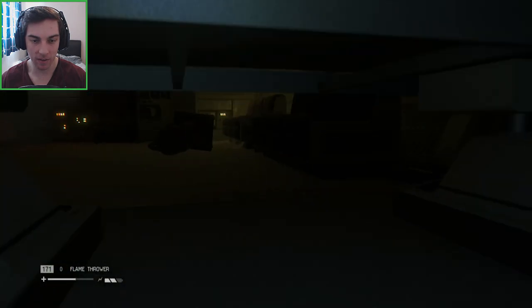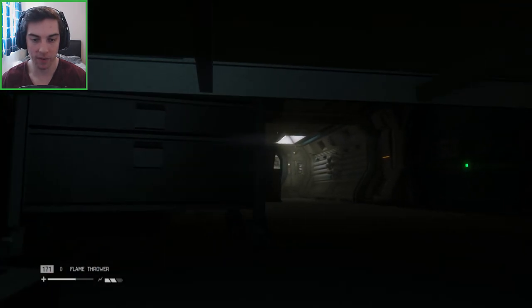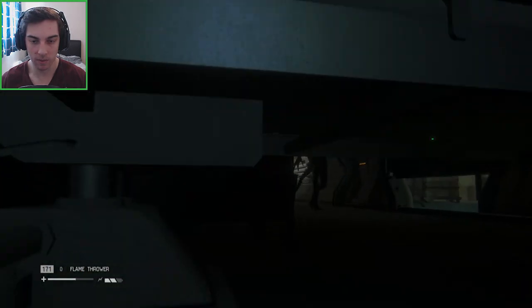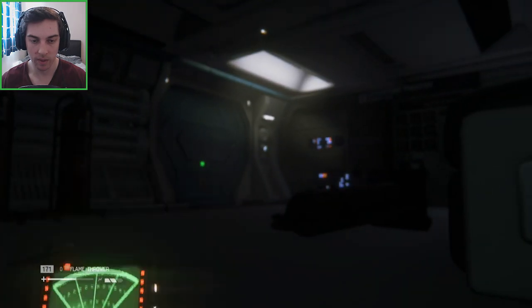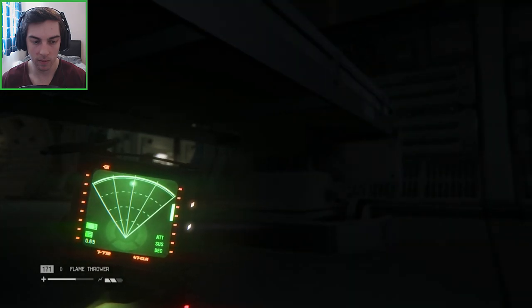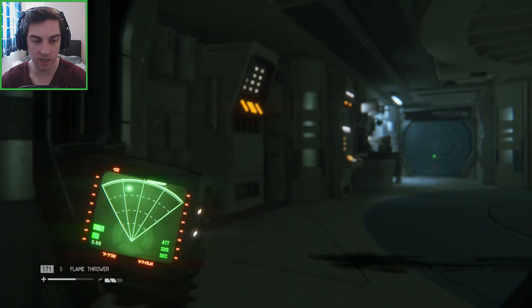We're going to get under this bed for a second just to get an idea of where they are. We've got one alien but how many are there? I don't think this is the initial alien we first encountered. He's on this corridor - right there. He's going in there, so we're going in that one. He hasn't actually gone through properly yet, he could turn around. He's walking away. Does this connect? There's another section that connects so we're okay to carry on.